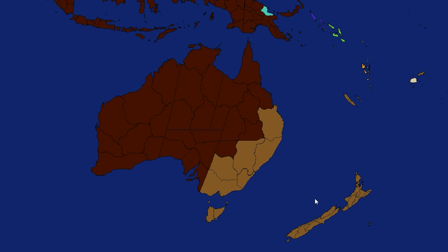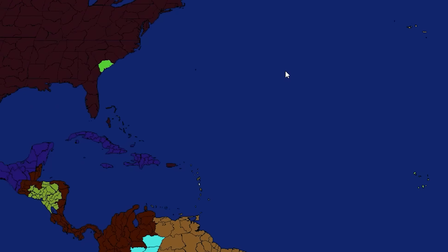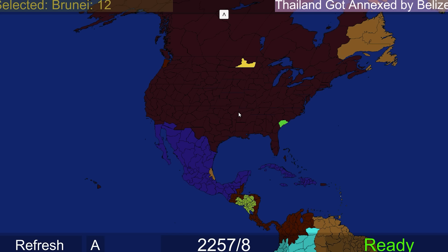I forgot about them - when did Tonga-France take over all of Turkish New Zealand? This history is getting really complicated. Tonga-France has established a colony in Mexico - they're trying to get up behind enemy lines from the Swiss-American stuff.